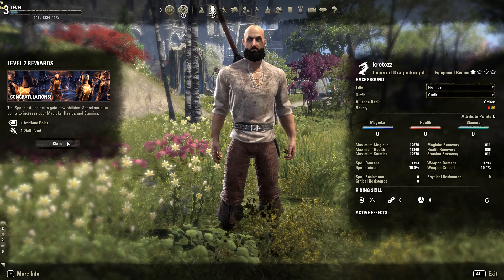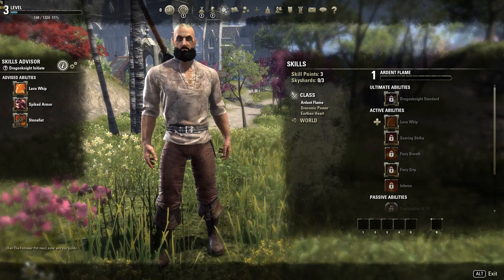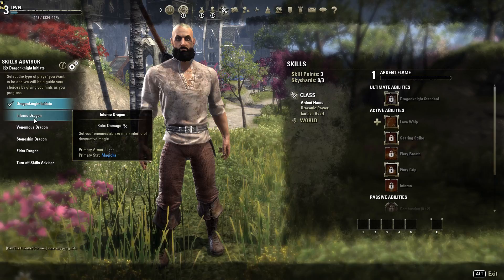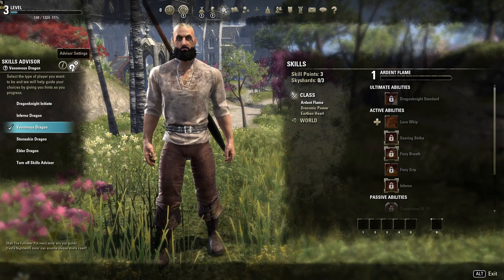Tip number one. Before you do anything else and start assigning your skills and attribute points in the warm slots, start rechecking what kind of build you want. You can do so by pressing K on your keyboard or going to the skills tab in your menu. After that, look to the left of your screen for the skills advisor list. This will inform you on what skills to morph and get, what kind of armor to wear, and what attribute points to increase. Don't be like me the first time and spend points on all sorts of things. It's normal to see a build with only attribute points in stamina, for example.